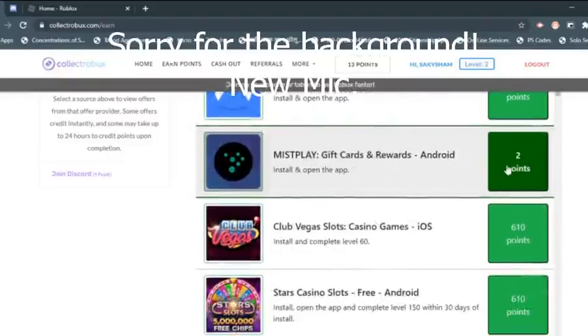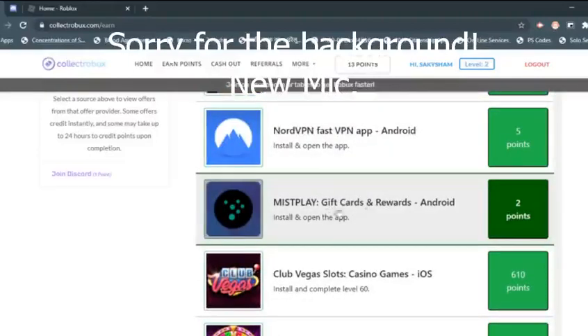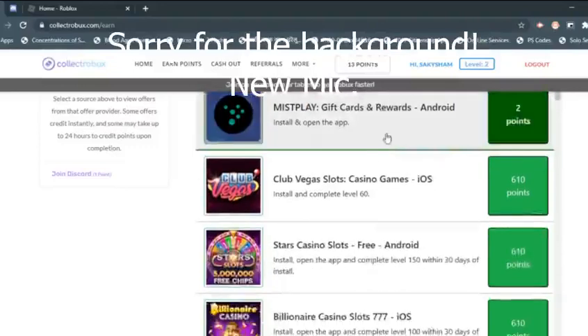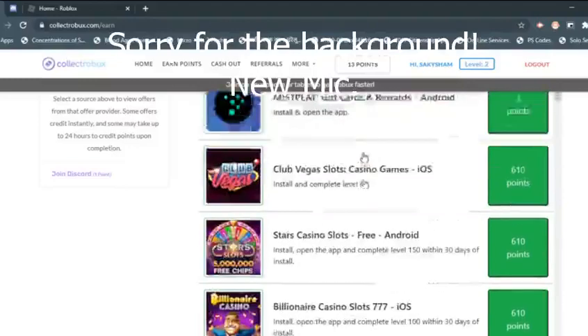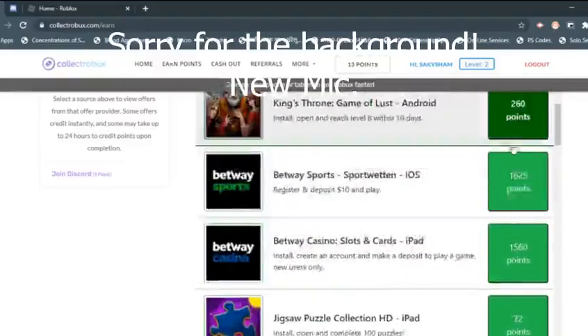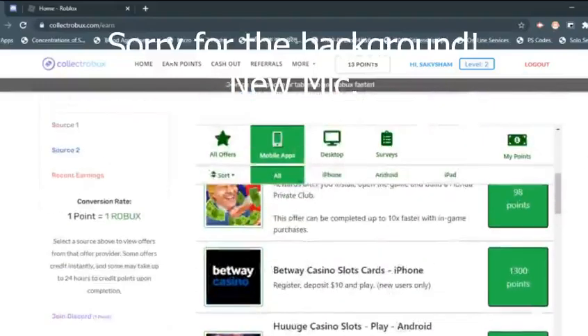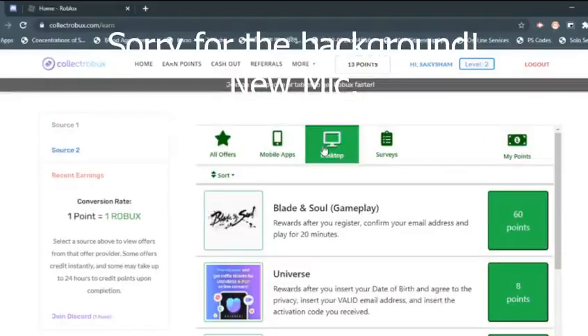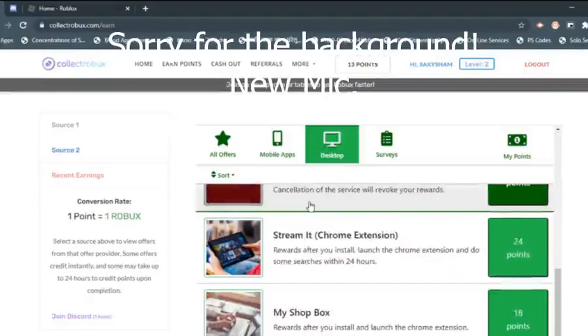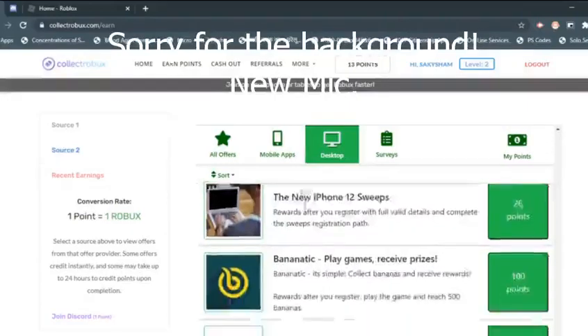As you can see, two Robux just by installing and opening an app. I recommend these ones if you just want to try it out. This is the fastest way. Another way to get points is by doing surveys, which I don't recommend — they take forever. Or quizzes; you can just search up quiz answers, which makes it a lot faster.